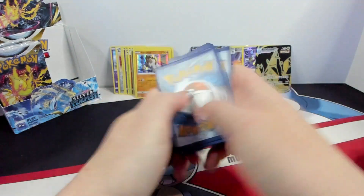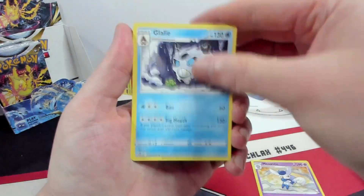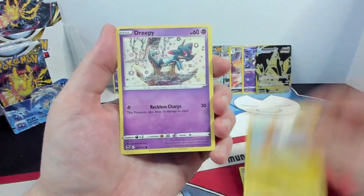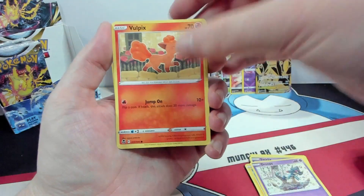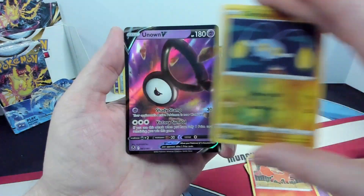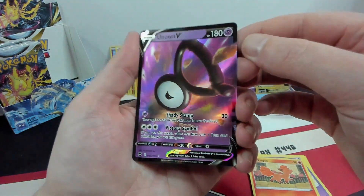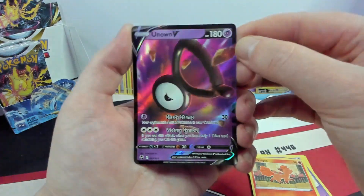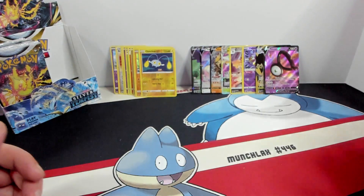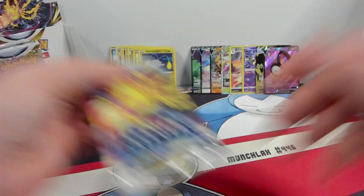Alright, another code card we do like. Meowstic, Glalie, Beheyem, Swablu, Swirlix, Rotom, Dreepy — creepy Dreepy — Vulpix, Reverse Chinchow. Hey, there we go — Unown V! First time pulling the Unown V, which is kinda crazy. It's gonna be a very, very interesting card, and heck, even in a Lugia deck. Alright, on to the second half of this box.